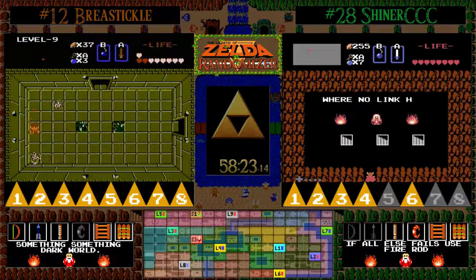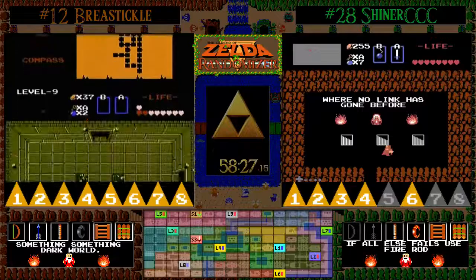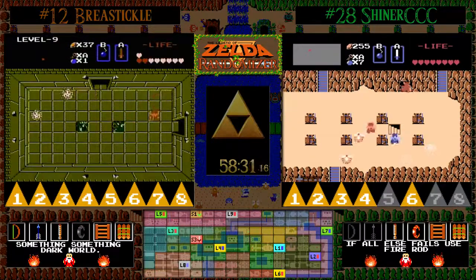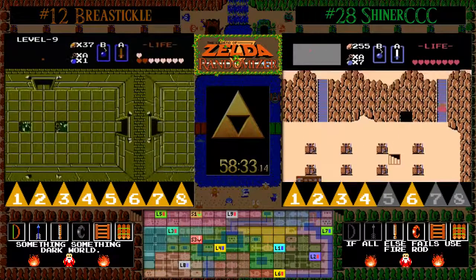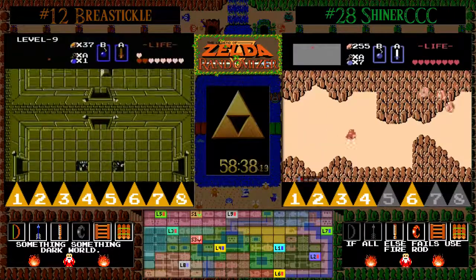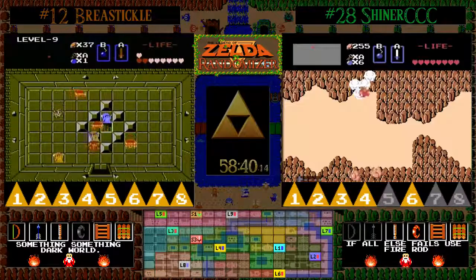Dead end — he found Zelda's normal room, which means he's going to have to go back. He can't bomb either to the west or to the south, so he's going to have to pick another path. It looks like sub hour is out of play in BT's case, but he's still in really good shape to win this race.